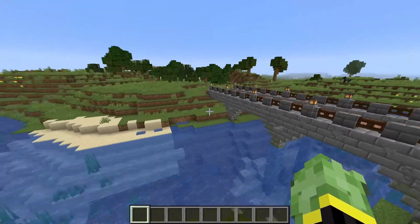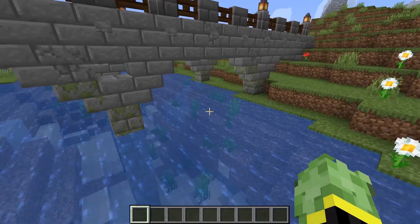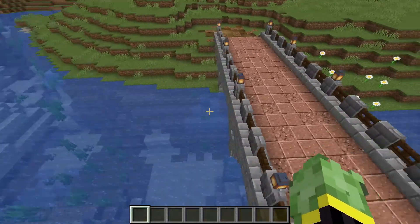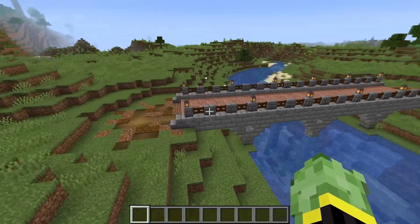One thing to point out when doing a river bridge is to incorporate a lot of the mossy brick, as it shows the moisture and water effect on stone. Doing simple archways like this gives a nice effect for the bridge itself.